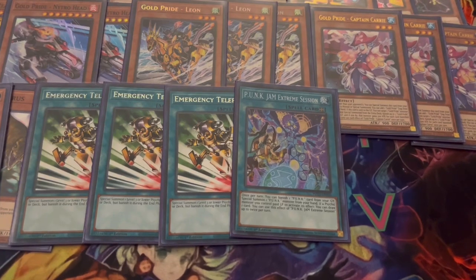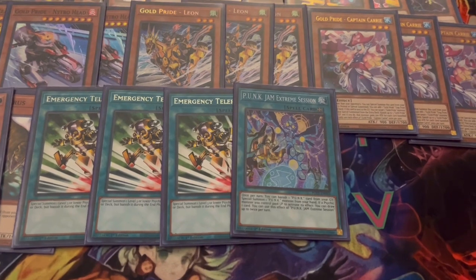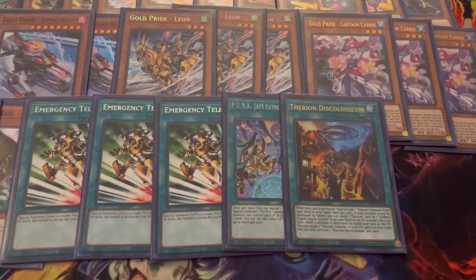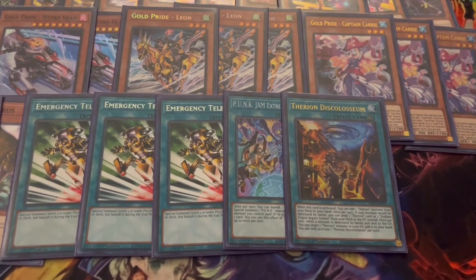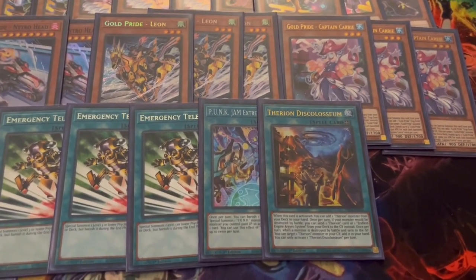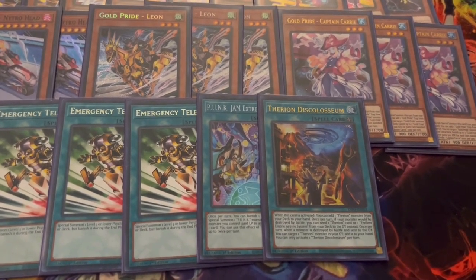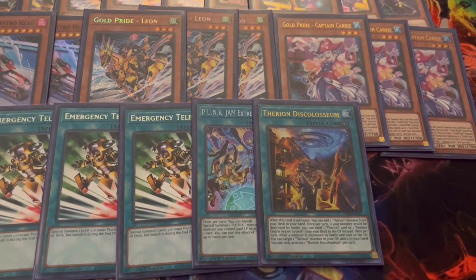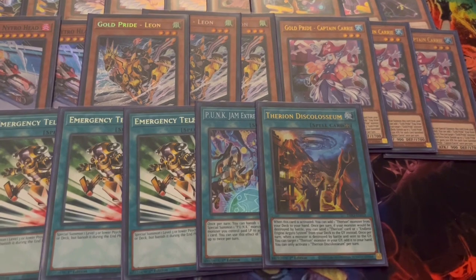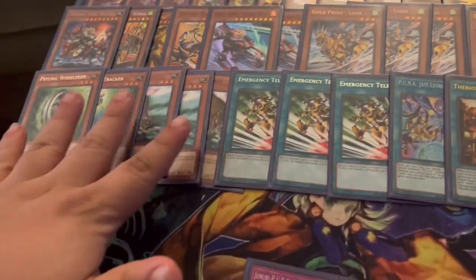We're also playing Fearion Disc Coliseum. On activation it lets you add a Fearion to hand, and while on the field, Fearions take twice the damage — pretty solid overall. This is one of the optional cards I mentioned. Then there's Ghost Trick Shot, which you might wonder about. MBT did a video on Ghost Trick a while back covering the entire play with Ghost Trick Shot.